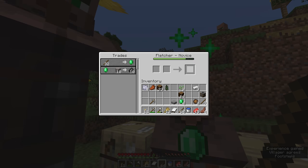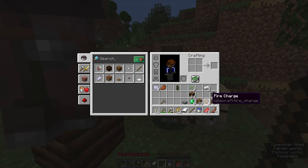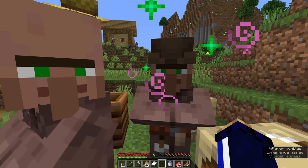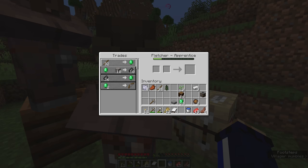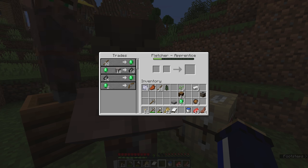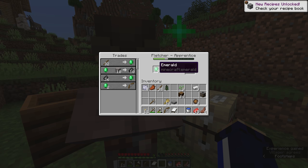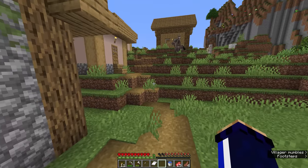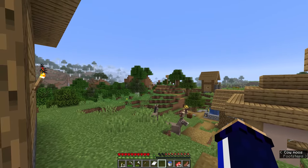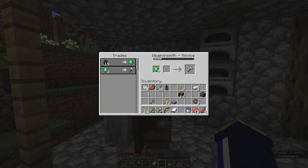All we need to do is make a few more stacks of sticks and trade a few more times. Within a few trades he should start reducing his prices — 31 sticks instead of 32, and so forth. He's opened up a couple more trades; we can buy ourselves a bow, which I don't have yet. We're keeping the rest of the emeralds for trades with the blacksmith professions — the weaponsmith, the toolsmith, and the armorer working at the blast furnace.